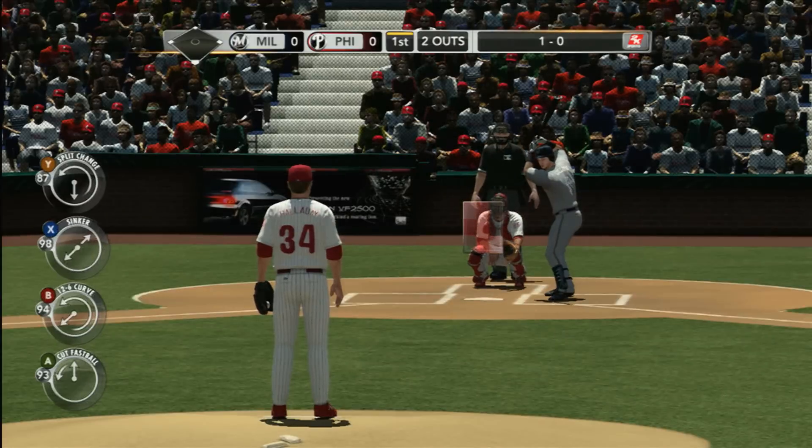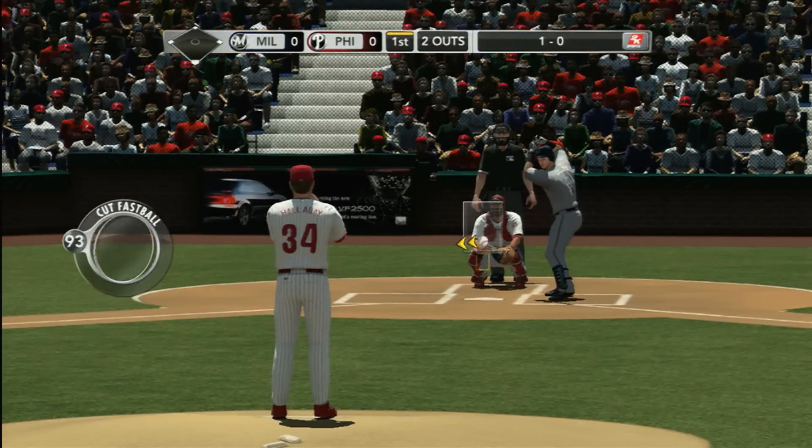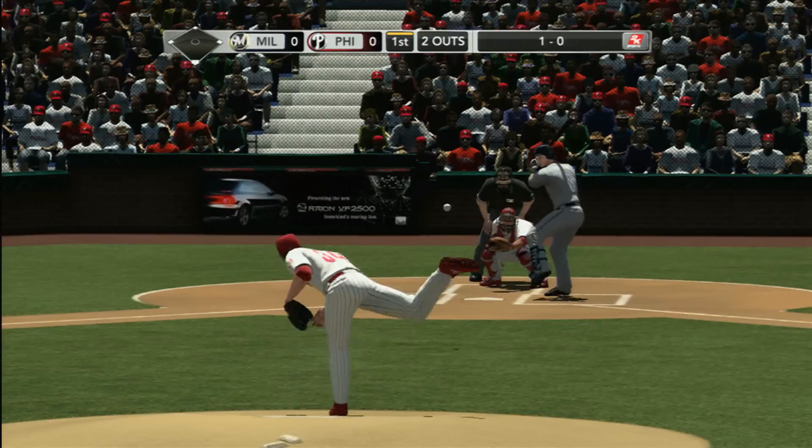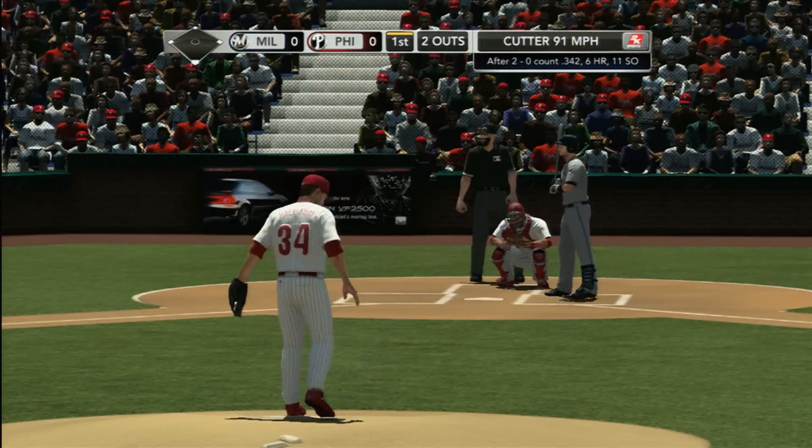Braun is a really dangerous hitter, but you can't really pitch around him with Fielder coming up next, especially with a right-handed pitcher. Just keep the ball away from the plate — but the hitter wouldn't chase it, and Braun watches that one outside.